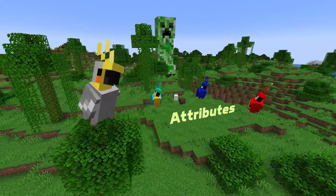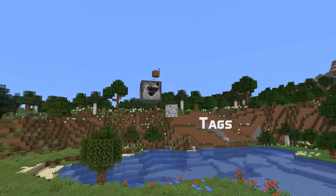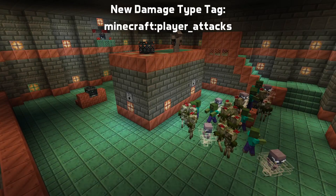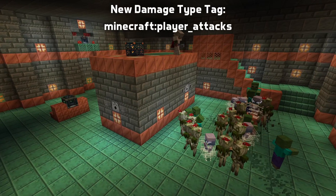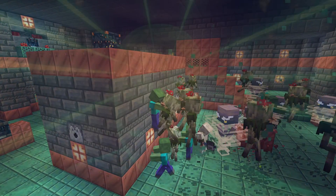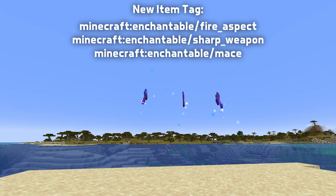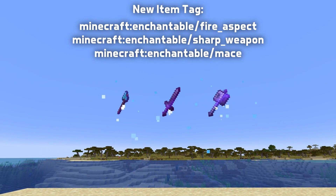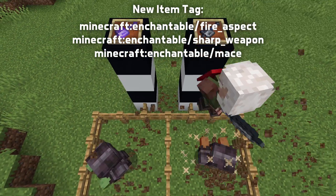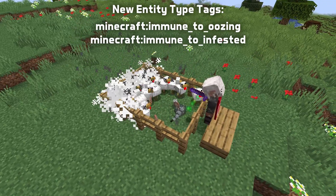In attribute news, attribute modifiers can now properly target the body equipment slot. In tag news, there's a new damage type tag, player_attacks, for the attacks considered player attacks, which by default only contains the player attack damage type — so by default only player attacks are considered player attacks. There are three new item tags relating to which items can be enchanted with which enchantments: enchantable/fire_aspect, enchantable/sharp_weapon, and enchantable/mace. And there are two new entity type tags: immune_to_oozing and immune_to_infested.